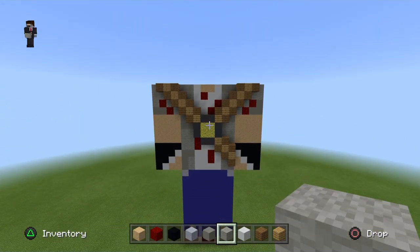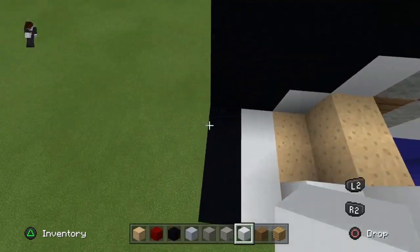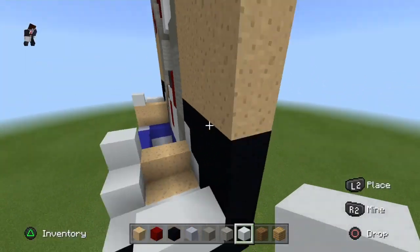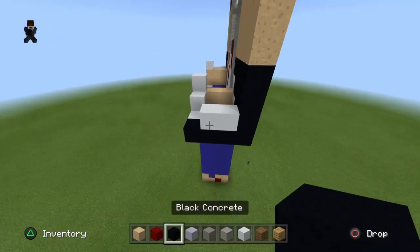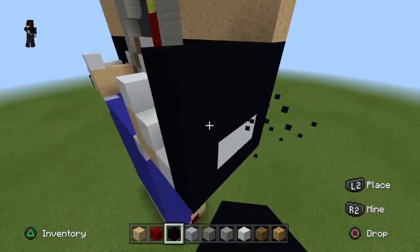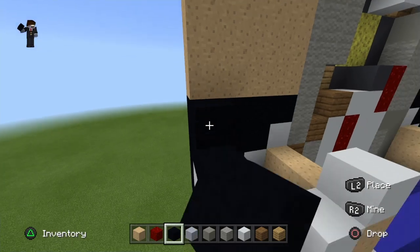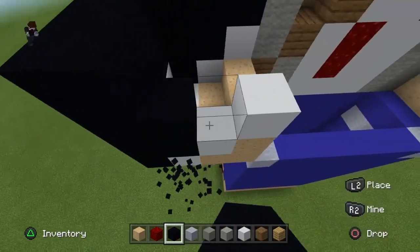Okay, let's move on to the side. Place white concrete here and white concrete here. Get your black concrete and go all the way around. Do the same on the back side — go all the way around on the back side as well.